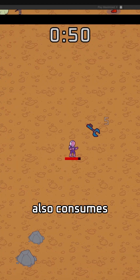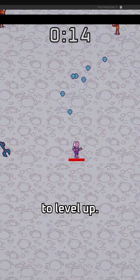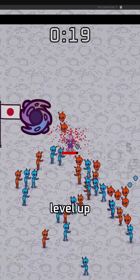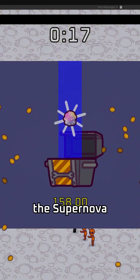The black hole also consumes all experience point gems from the aliens it just consumed. This makes it a bit harder to level up. However, I am working on adding an evolution where if you fully level up the black hole weapon and the space helmet capability, you unlock the supernova weapon.